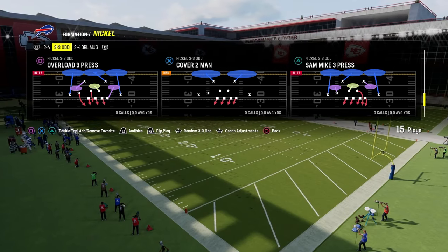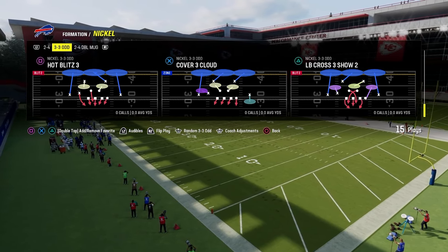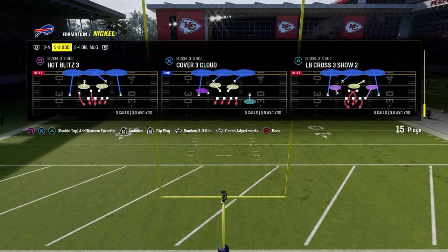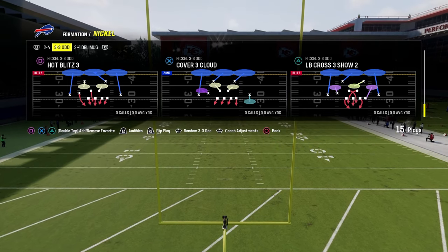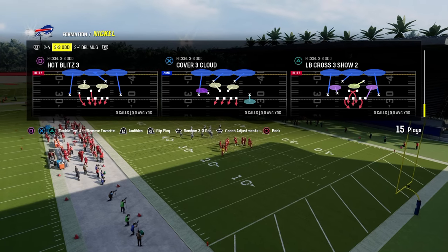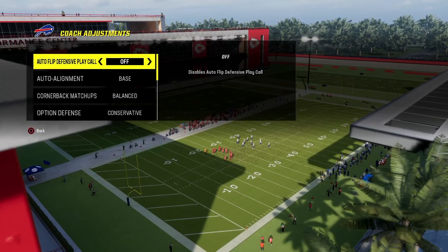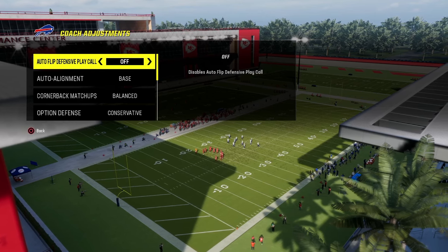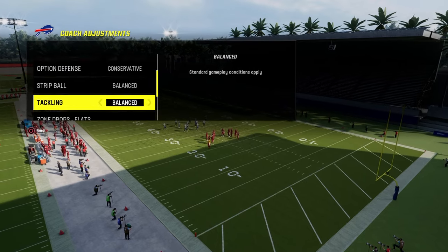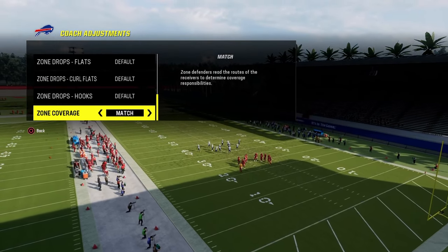In my opinion, one of the best ways to defend Bunch with 335-Odd — and 335-Odd does a lot of really good things from an alignment perspective, from an assignment perspective, from a blitz perspective. For your coaching adjustments, what I like to do with this defense is turn auto-flip defense play call off. Auto-alignment on default, option defense on conservative. Turn all zone drops back to default, and turn zone coverage on match.